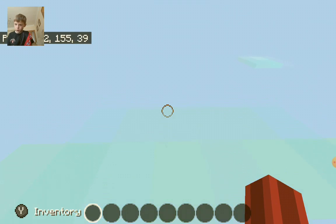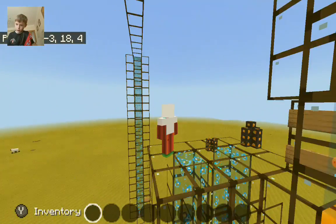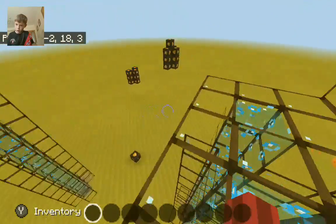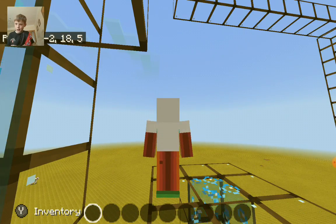That's basically the uses of a command block and the barrier block as well, because it can be invisible but you need active cheats on. Here's the water elevator I built in the episode before, so you can go watch that one if you want. That's basically the end of the tutorial, bye bye.